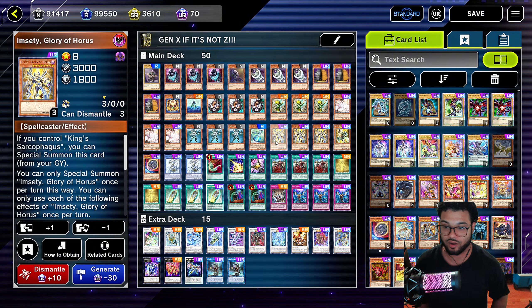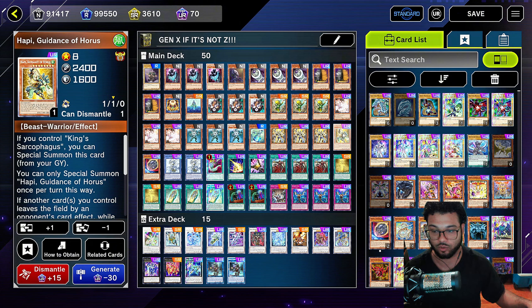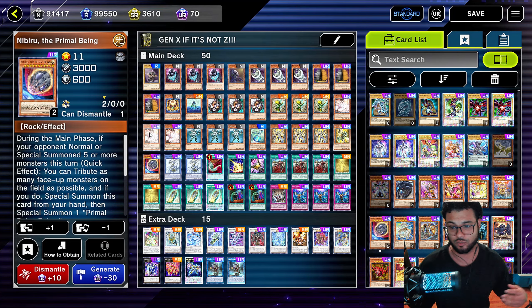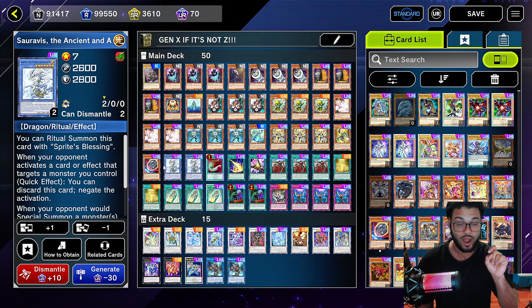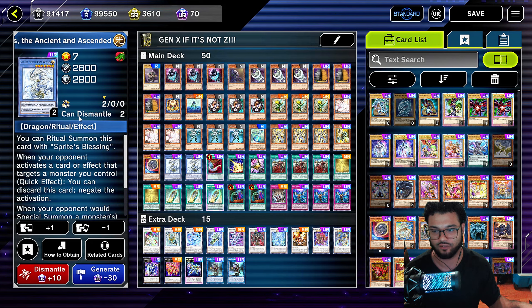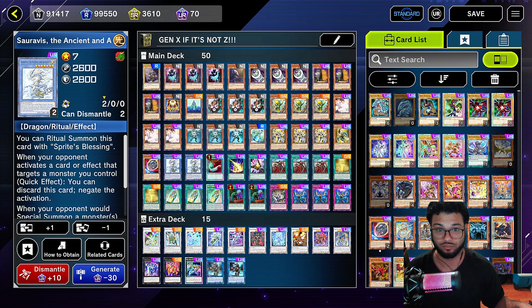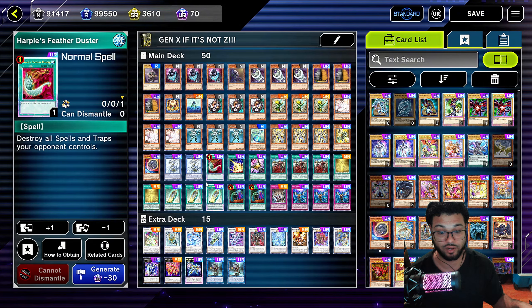We're going to run three Ash Blossom for Ash Blossom reasons. Then we're going to go with the R Gen X Turbo, which is a level four R Gen X monster and also a one-card starter. This one is going to search you out your level one, which most of the time will be the Gen X Power Planner. We're going to run one copy of the R Gen X Undying — it's a part of your combo with your Gen X Undying. Mind you, once you activate this thing's effect, cards will be banished instead of sent to the graveyard, so be careful with that.